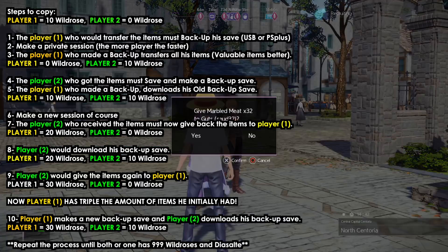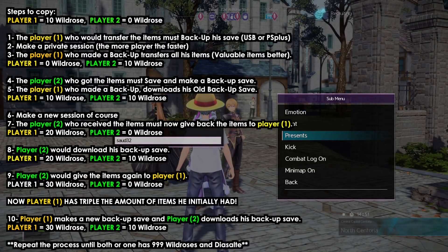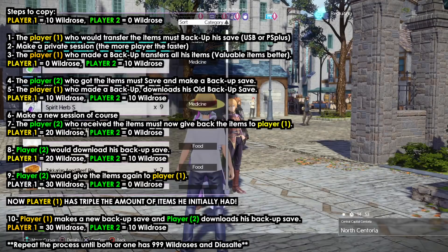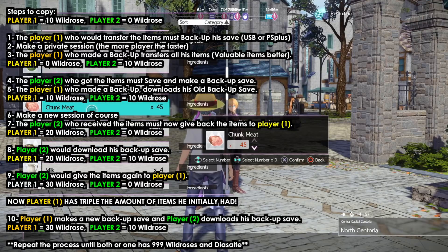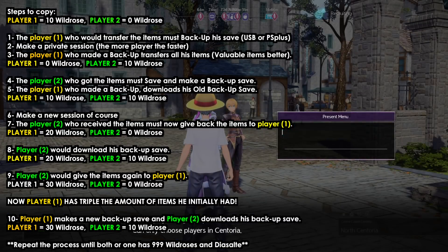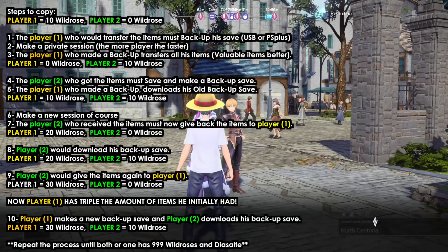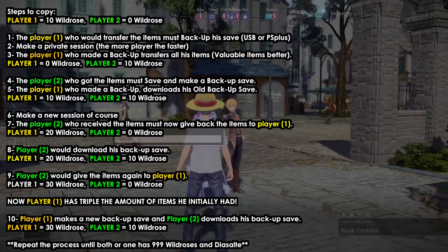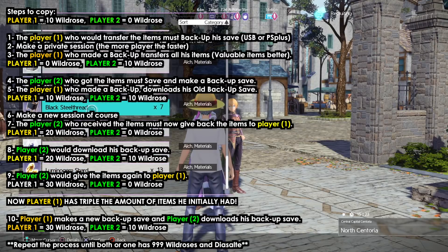To make my explanation easier: let's say I have 10 wild roses and my friend has none. The person who has 10 wild roses backs up their save, then gives the 10 roses to their friend. The friend saves the game, and the original player loads their previous save where they had the 10 roses. Now both of us have 10 roses.